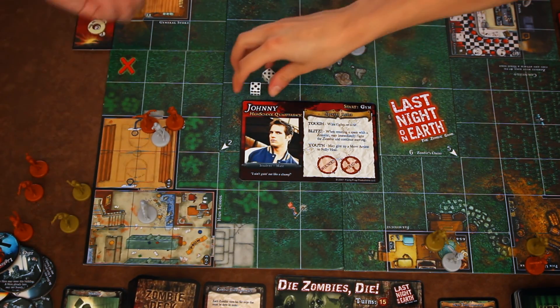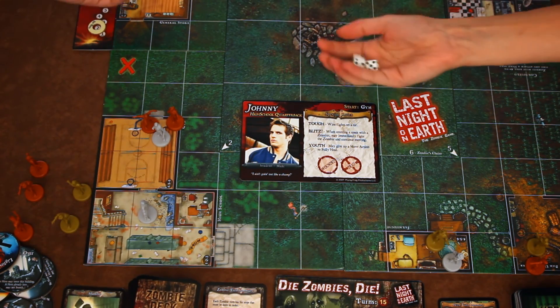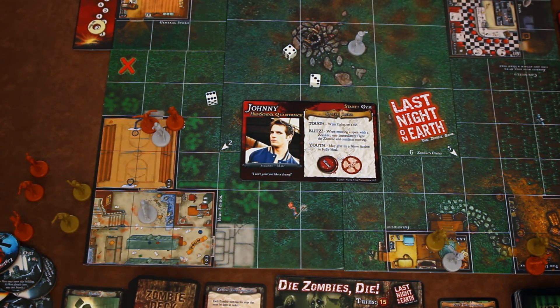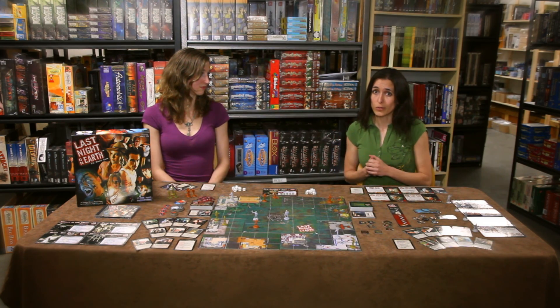Heroes get two dice and they pick their best result, and zombies get one. If the hero beats the zombie, then the zombie is successfully fought off. Now if they roll doubles, then the zombie takes a wound or is killed. If the zombie wins, then the hero takes a wound, and if a hero takes too many wounds, then they die.